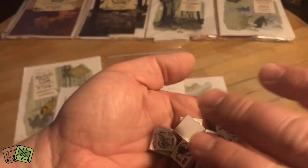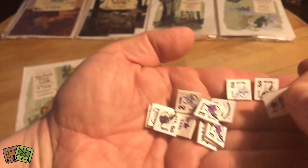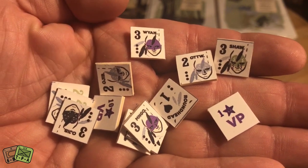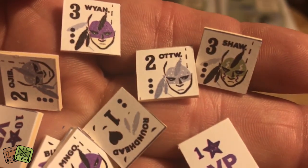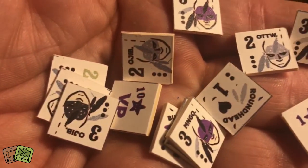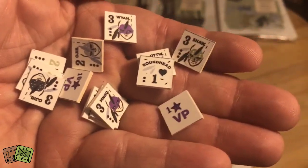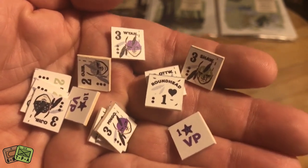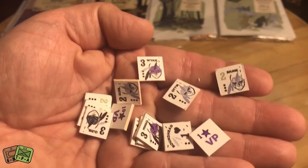The Indian units represent several different tribes who have come together to fight. They're denoted by different colors, and their names are written at the top — there's a Shawnee unit, an Ottawa unit, and others. Here's a leader — Roundhead — and you can see the heart symbol on the counter, reminding you this leader helps with morale checks. There's also a VP marker and another VP marker for the tens. These counters are pretty awesome — when they're put out on the board, they really look great.